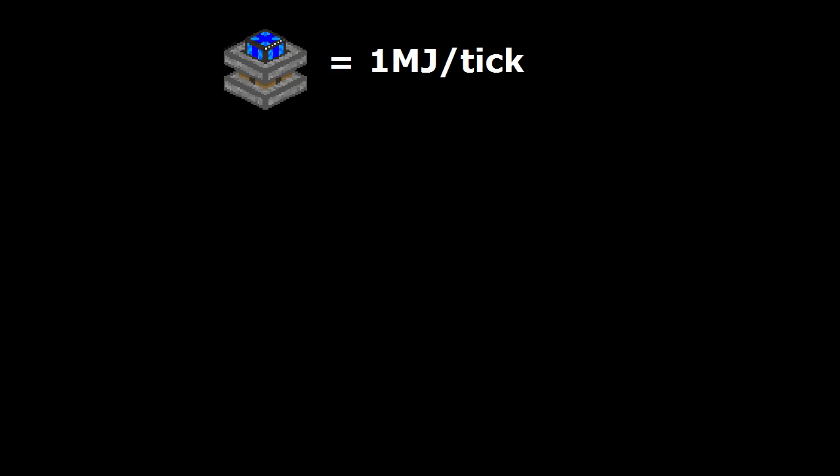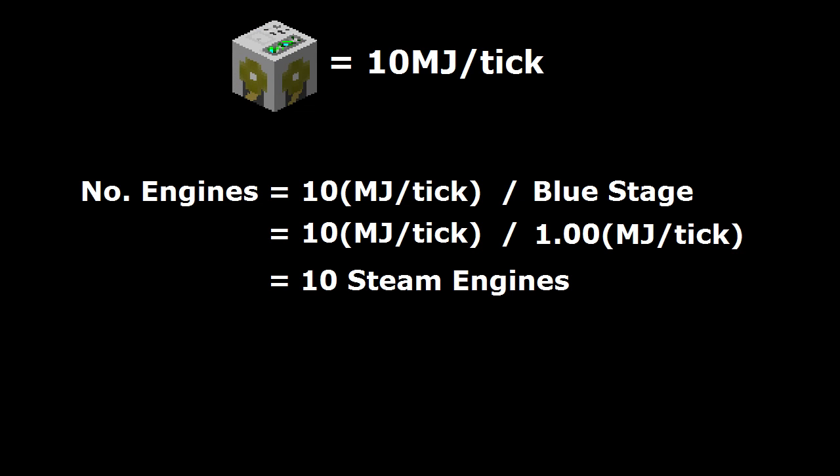If you keep them in the blue stage they'll generate 1 megajoule of energy per tick, which means you'll need exactly 10 of them to power a pump at full capacity.